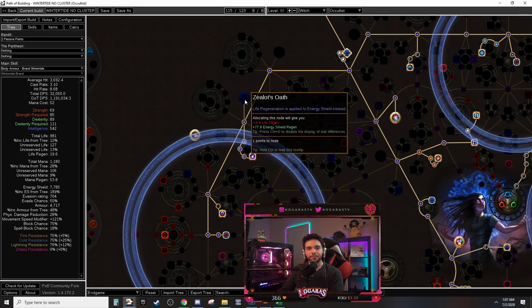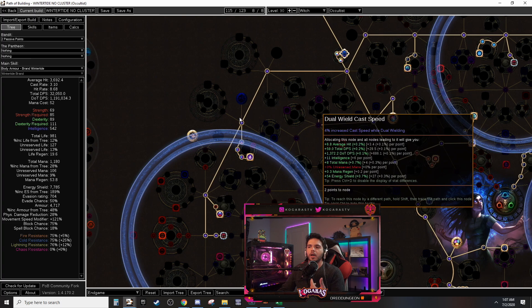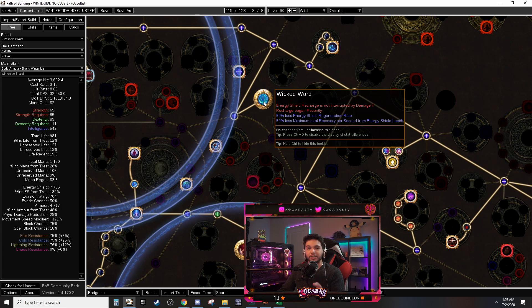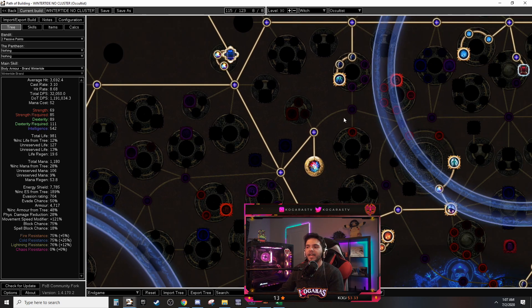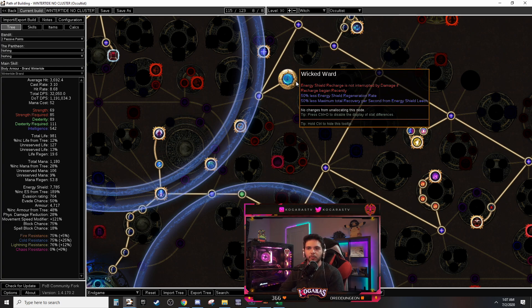He invested into Influence, which gave around 8.6 dot DPS and also boosts Discipline for about 200 ES — a pretty good node on the way to Arcane Swiftness and Fingers of Frost. Another thing I had a misconception about: I took Zealot's Oath, which gives life regen — that's why I was using a Sulfur Flask — but I thought it lowered energy shield recharge rate. Let me clarify: energy shield regen is basically converting life regen to ES regen, slowly recovering ES. But ES naturally recharges on its own when you stop taking damage — that speed is the recharge rate, which is different from regeneration rate.